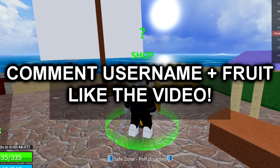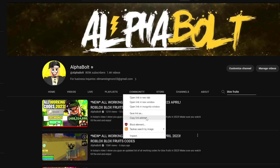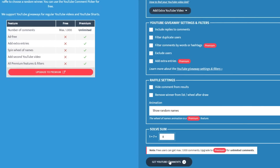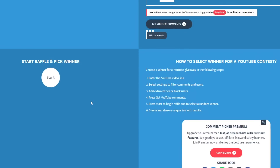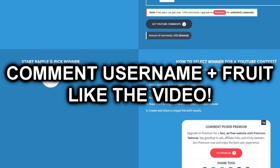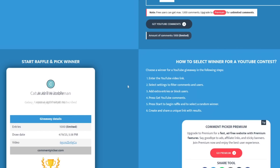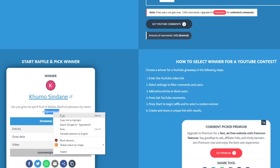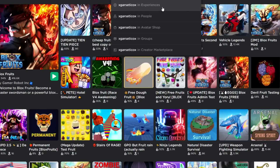Let's go ahead and pick our winner for today. I'm going to copy the link address from the previous video, paste it into the raffle tool, capture the YouTube comments, and pick our lucky winner. And the winner is... 'xgarctcox'! He wants a Spirit fruit — you got it bro. Let me go ahead and add you as a friend.